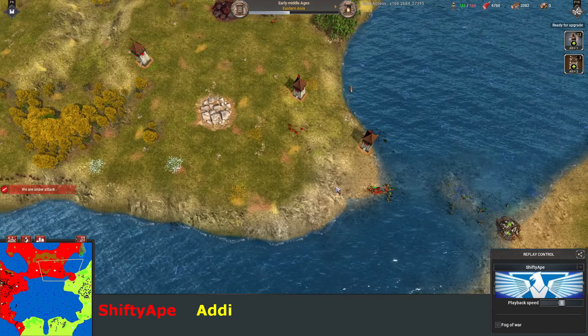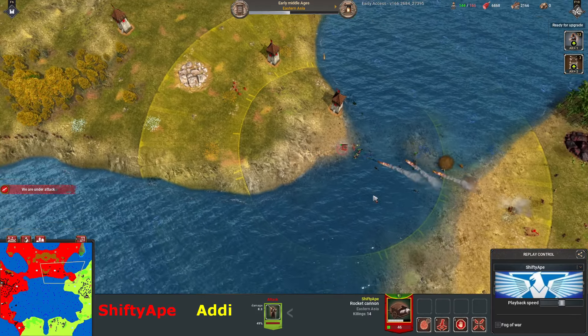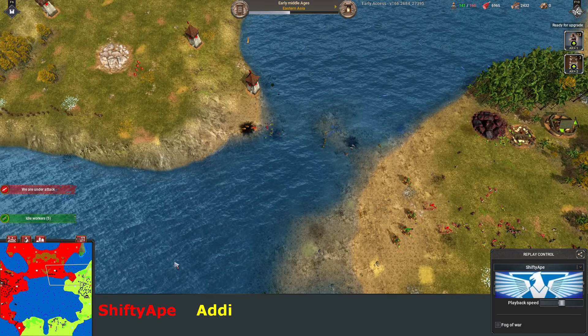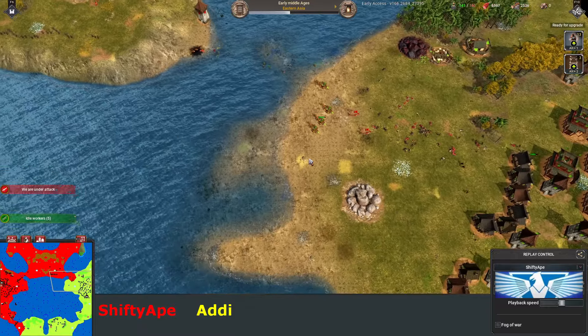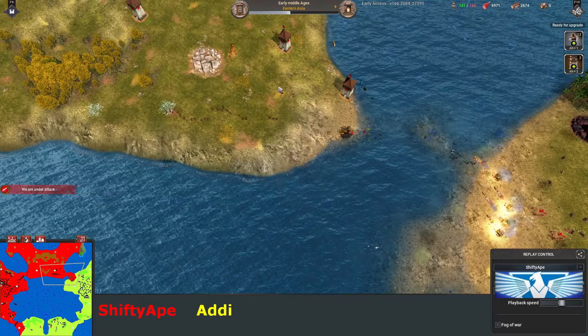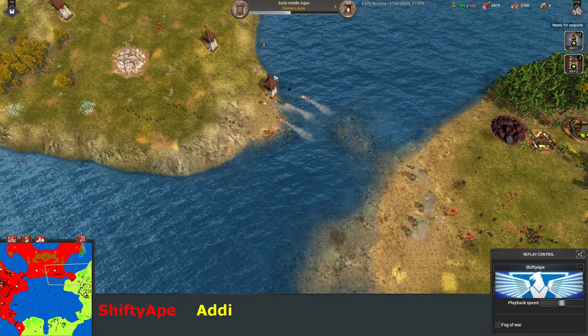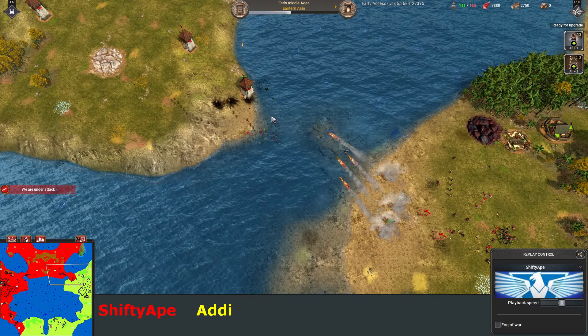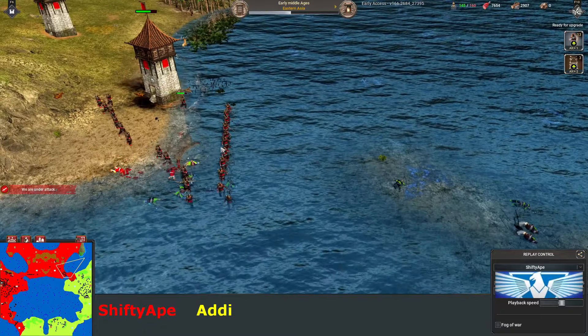He just stopped reinforcing the siege, and now of course the siege is going to get annihilated. You can never have siege by themselves. He's managed to hold — I guess Shifty Ape hit a cap or something. For some reason he stopped reinforcing. They're here now but it's a bit late.